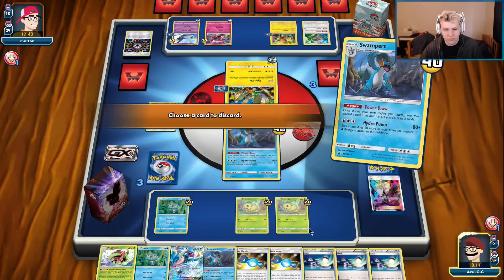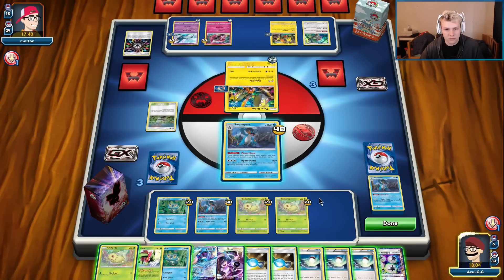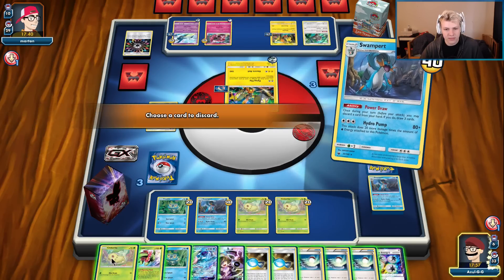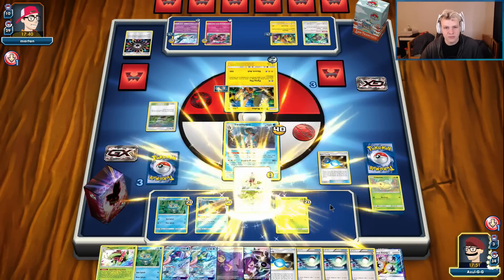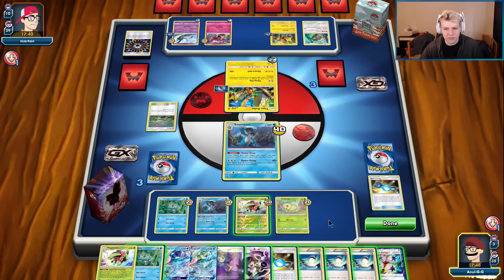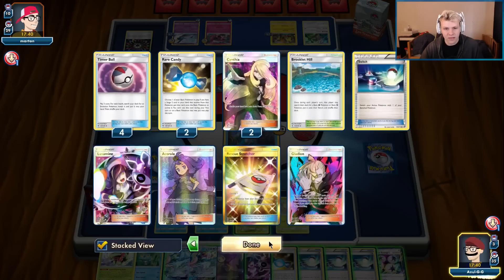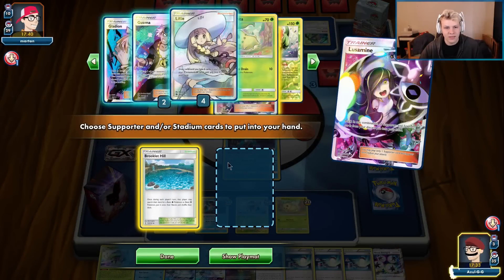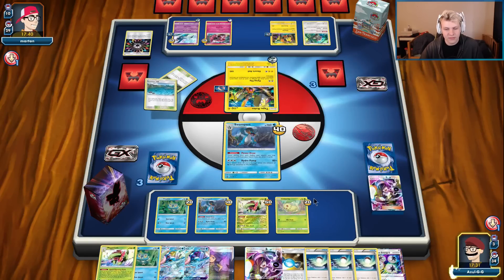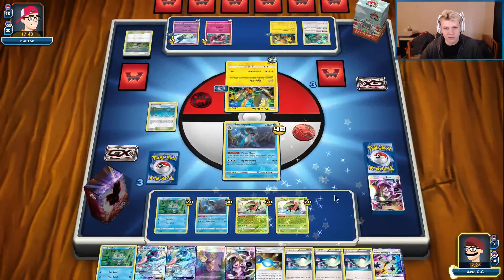Draw — Power Draw away the Swampert. Power Draw away the Chikorita. Still have the second Rescue Stretcher in there so I need to get that Chikorita back. I can Rare Candy to Meganium. That evolve damage is annoying — forgot about that. Should have done this last turn. Meganium, Greninja.